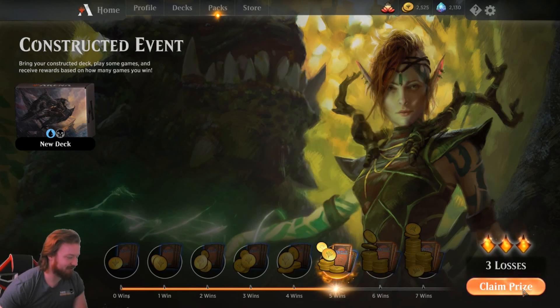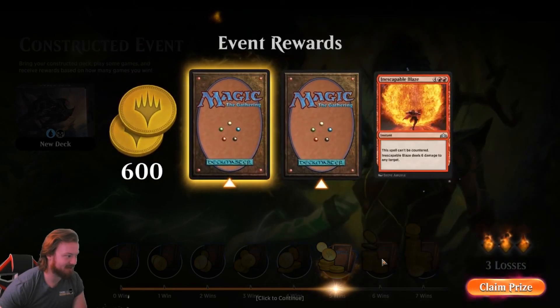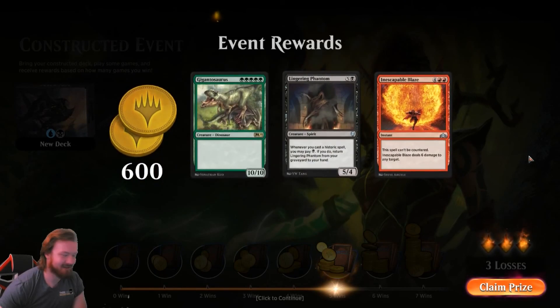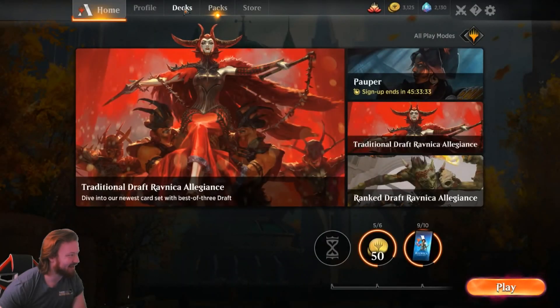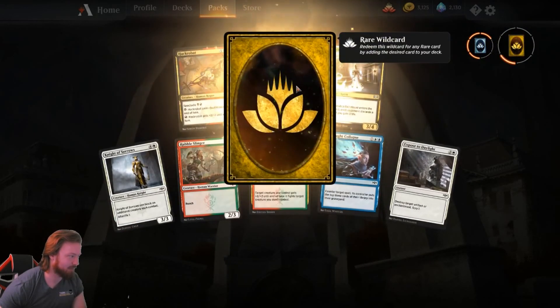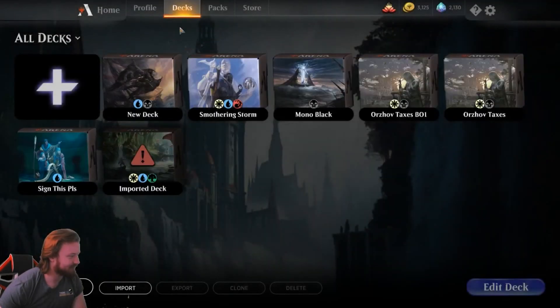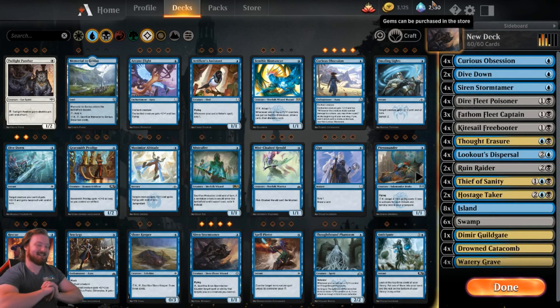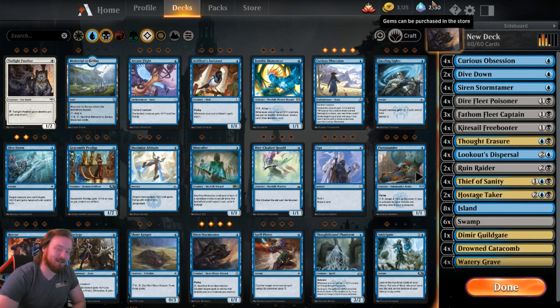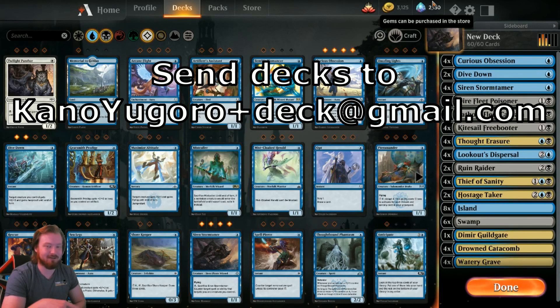We get 3 cards with at least 1 rare and some gold. Inescapable Blaze, Lingering Phantom, and the rare is Gigantosaurus — gotta build that devotion to green. We do have a pack, so we'll open up our reward pack. It's a rare wildcard, the best rare. If you enjoyed Pirates, if you enjoyed this deck, let me know down in the comments below. Consider subscribing to the channel, and I think you're all wonderful people. Thank you for supporting this channel and watching my videos. If you have ideas for decks you want to see me play, feel free to leave a link in the comments or send them to the email in the description. Thank you so much again for watching, and I hope you have a good day. Bye!